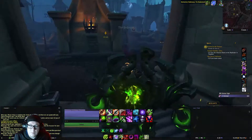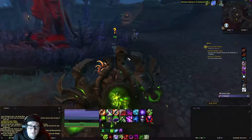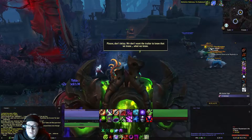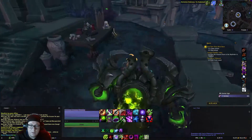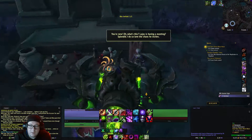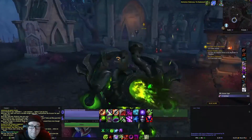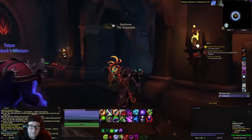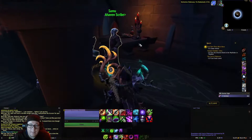We're going to make our way back over here and turn in the quest to Lajos. Then he gives us the next quest, And Then There Were None. We're going to go over here to the right and talk to Ilka, give her the invitation. Then we're going to come over here into this area and head upstairs. Then we're going to talk to Samu and give him the invitation.